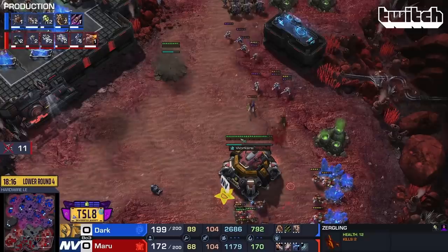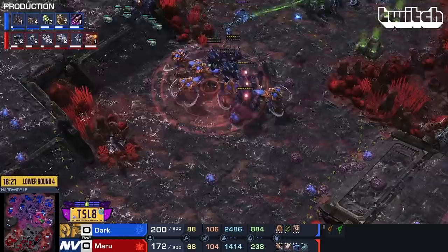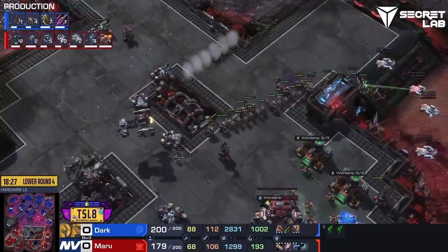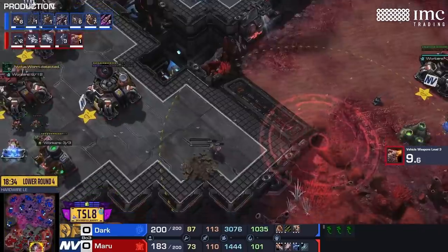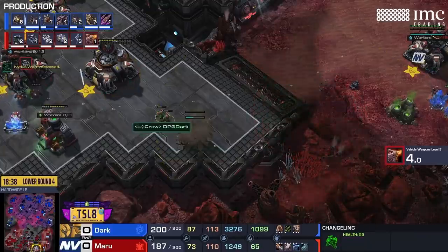Other Zergs would have already missed the opportunity and run into a brick wall, but Dark hit him right before the planetaries were done, before the siege tanks were fully positioned, before he really had control. Everything came all at once. The Zerg's banelings are trading out effectively because he's also taking the map, which is really important — taking those forward bases while you can is so advantageous.